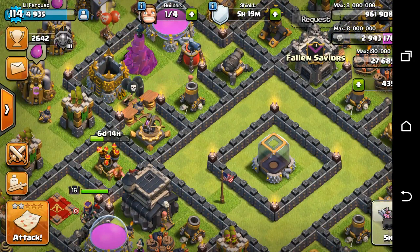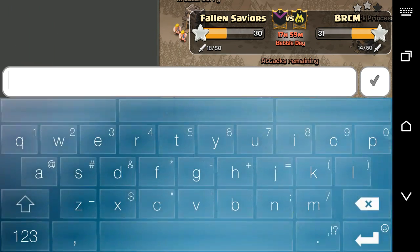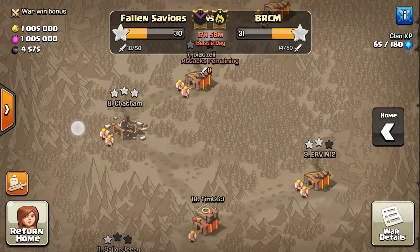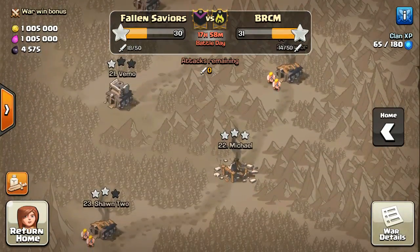Okay guys, how's it going? I went to check out some other clans and checked out this clan. I got on Norse Real Quick and Norse Global, took a look around, and got an invite from a pretty high level clan — Fallen Saviors, a level 11 clan.